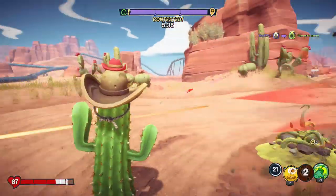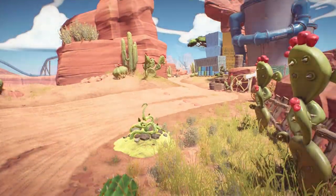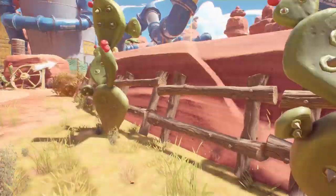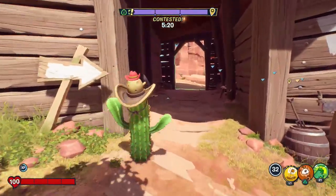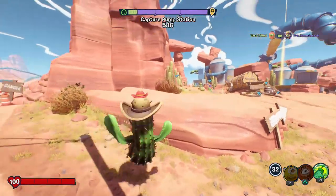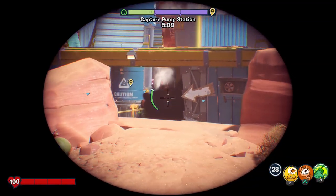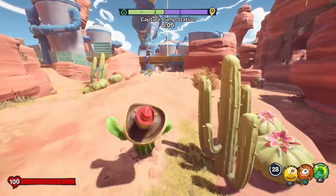For a second I thought that cactus was a soldier standing there — I guess it was a little bit of a mirage in the wild west. It's going okay so far, could definitely be going better. There's another cactus running around, probably doing better than I am. Looks like we're capturing this point pretty quick. Let's definitely get up this way and get rid of that parrot — can't have that floating around.